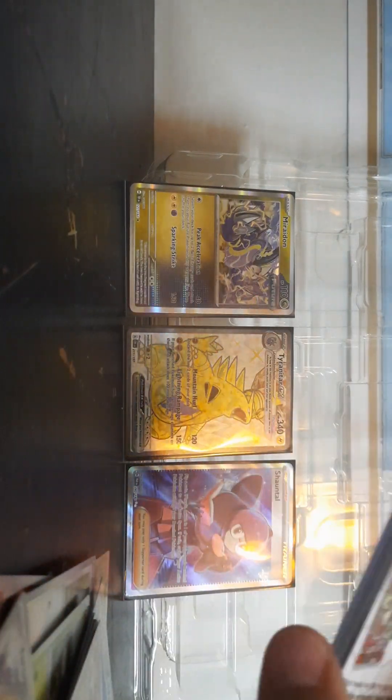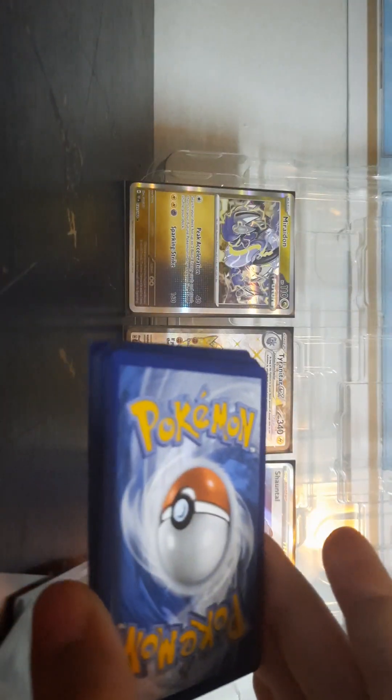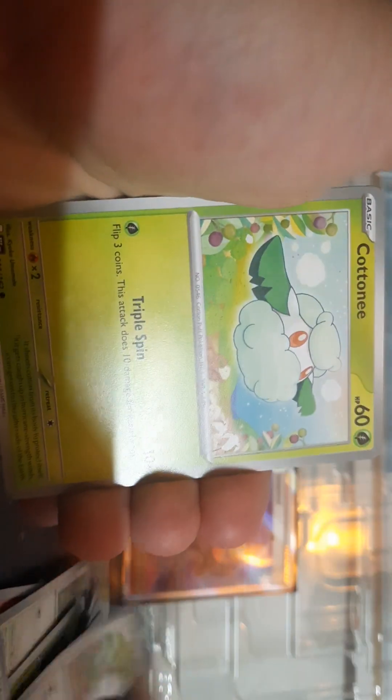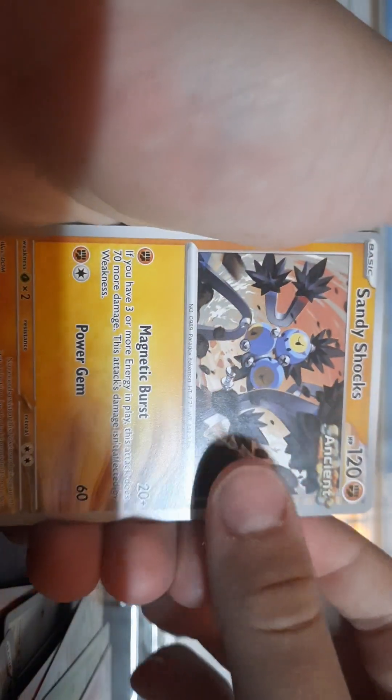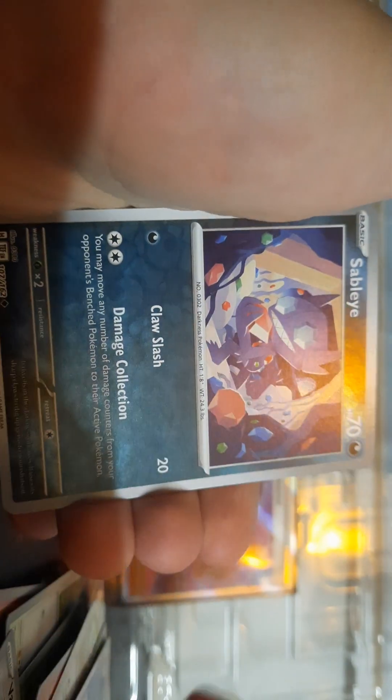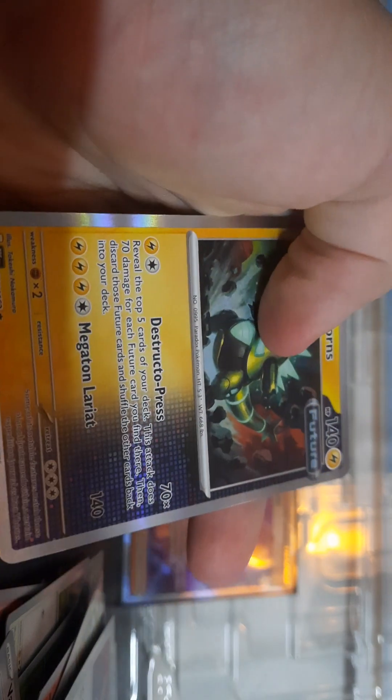Fun discussion: comment your favorite Scarlet and Violet set, your favorite card in it, and why. I'd be interested in looking through more Scarlet and Violet, so any advice is welcome. Ponyta, Charcadet, Cottonee, Mist Energy, Sandy Shocks Ancient — cool. Baxcalibur, Sableye, Ho-Oh — and another Future card! Nice. Two Futures probably counts as a pull. Two halves make a whole.